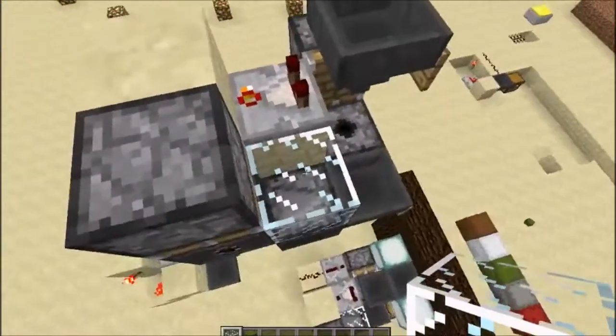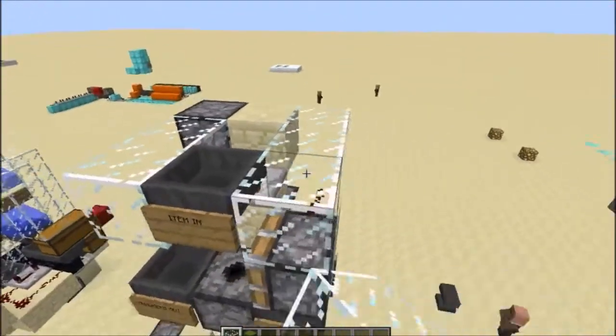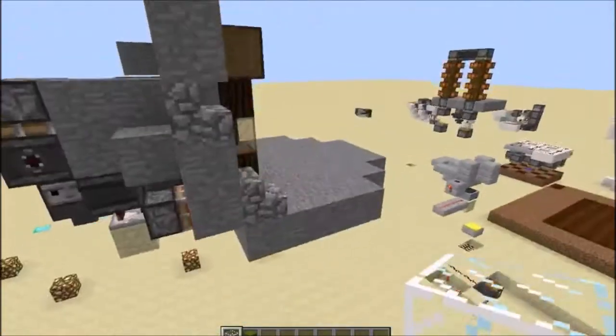The only wasted space really is this block, which isn't actually required for the contraption but is there to stop items spilling out — this block, this block, this block, and this block. So it's really well fitted into the area and it doesn't use many redstone resources either.